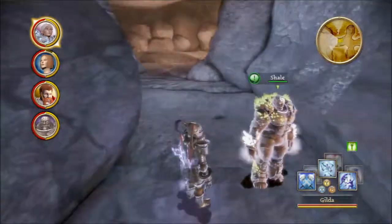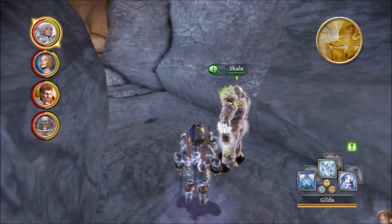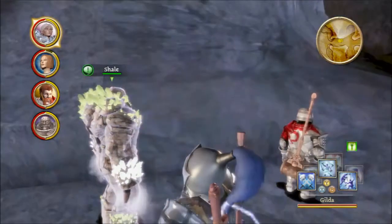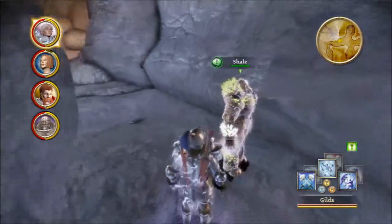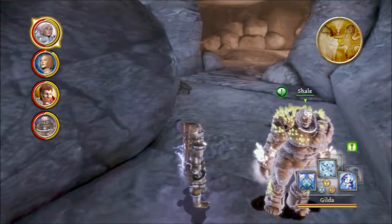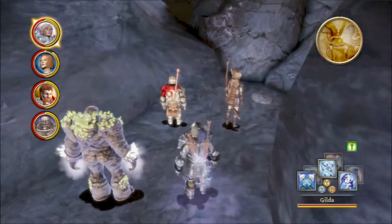Now we are exploring Keridin's Cross. We dealt with some mercenaries who were here to kill us, and now we're just exploring, trying to find our way to Orton Taig, find where Bronca is, and that sort of thing.